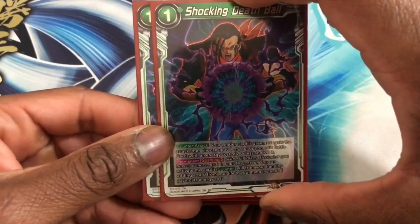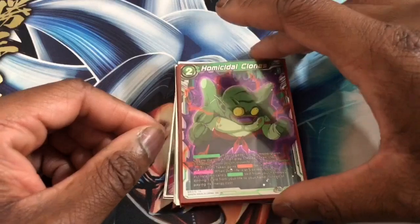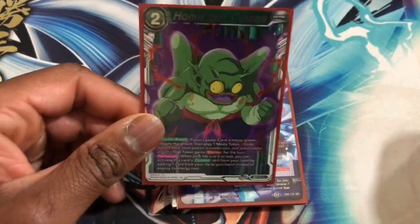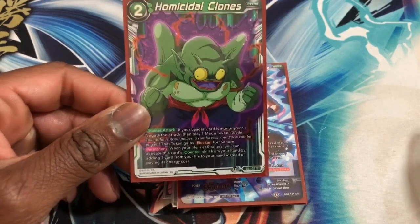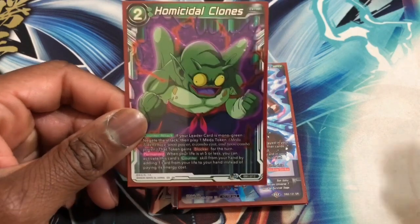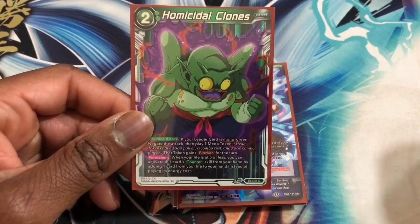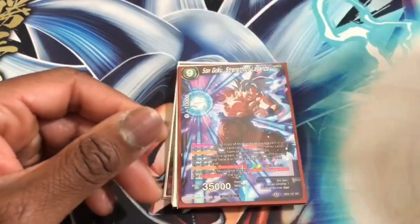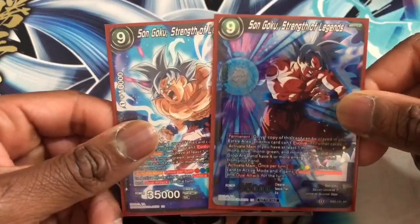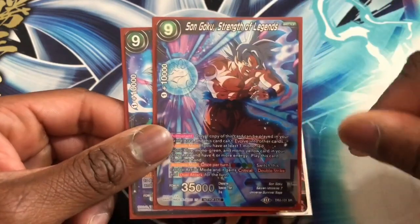Then we run two Shocking Death Balls — Sparking Five in the game. We also run one Harmless Homicidal Clones. So we run three counters in this deck, but the main goal is to do aggro and pressure. The deck is limited — I could add more counters but I'm not trying to stall. I'm really just trying to go in and use the cards given on the battle cards themselves.